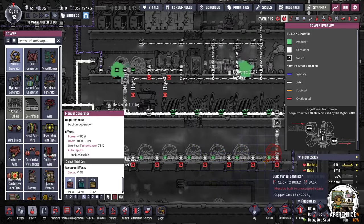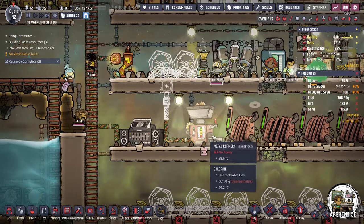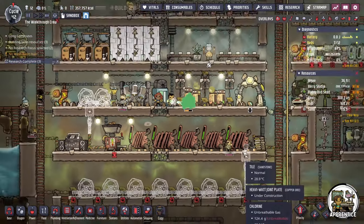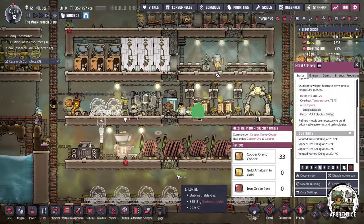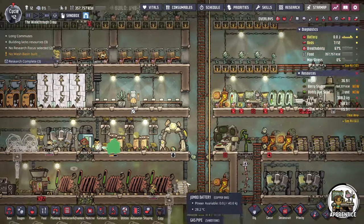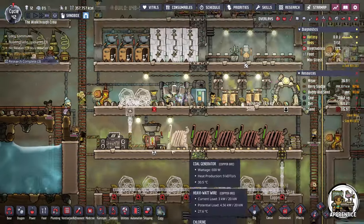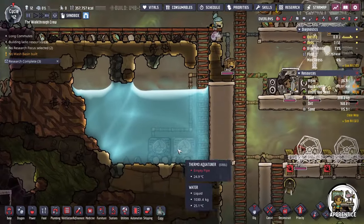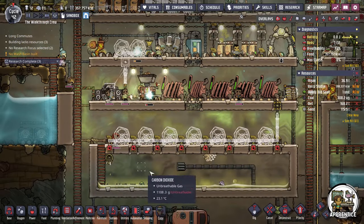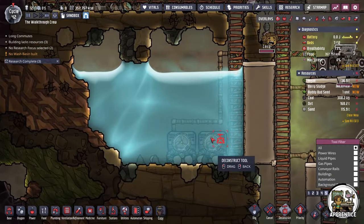While my duplicants get this built, let's take a look at all the stuff we're using incorrectly by this phase of the game. Number one: I have a metal refinery right now. The metal refinery is a good building to have, but this is definitely not a building you want with only one type of power producing for you right now. This is going to be very useful to get steel and refined metals and stuff like that, but until you're ready, I would not use this building. Continue to rely on your rock crusher for your first few rounds of metal so that you don't fall into that trap. Because we don't need a metal refinery, we can also get rid of any aqua tuners you were using to cool the liquid coming out of it.